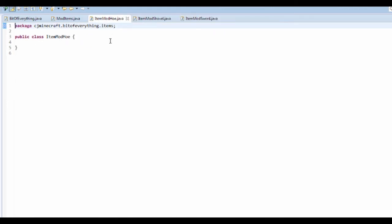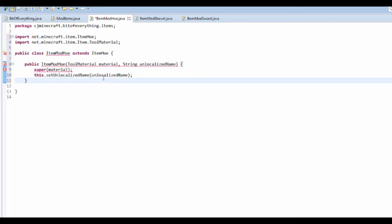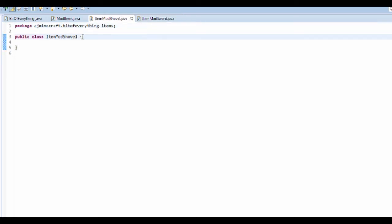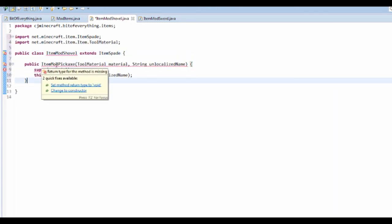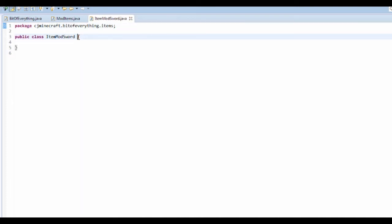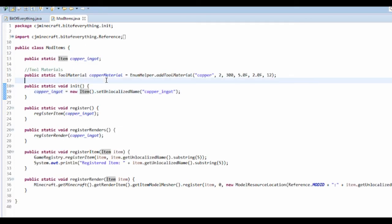Same again for ItemHoe — Ctrl+Shift+O, paste, change the constructor, save, close. For the shovel, extends ItemSpade — they use Spade, I use Shovel, it doesn't really matter. Just paste it and change the constructor. And this one extends ItemSword — paste, change the constructor, save.